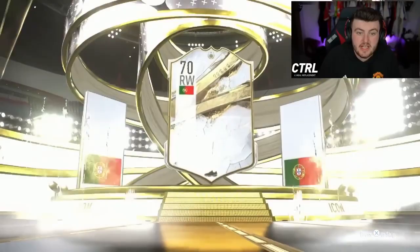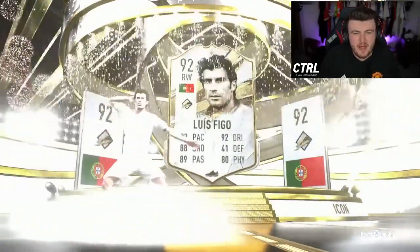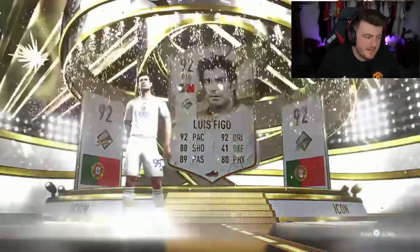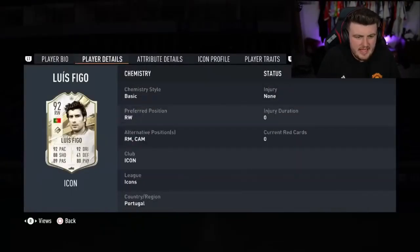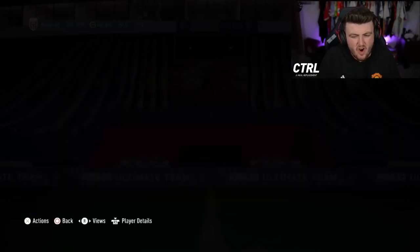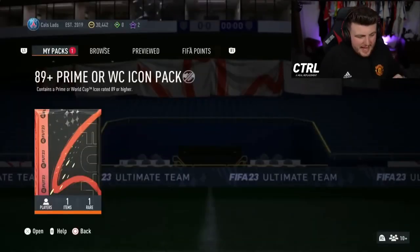Alex's pack now — Nantes AS, here we go. Who's it gonna be? Portuguese — it's Figo. Figo's okay, I'd prefer the World Cup version — he does have a World Cup backup. Figo is not amazing but he's not bad. He's not super expensive, he can play CAM and he's four-star four-star. I'd say it's a lowercase L.